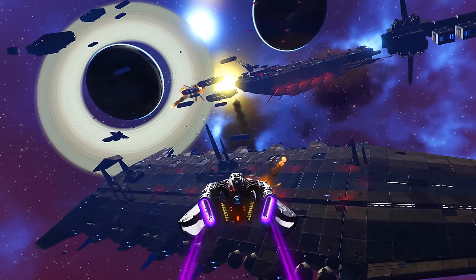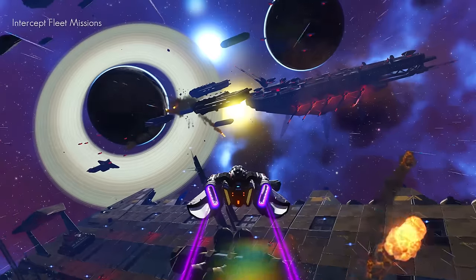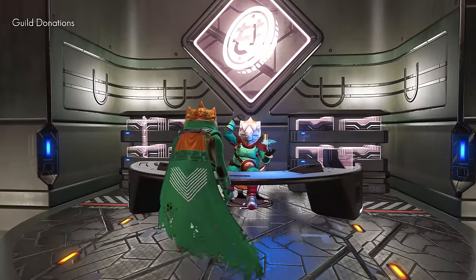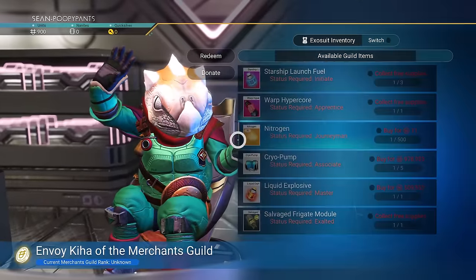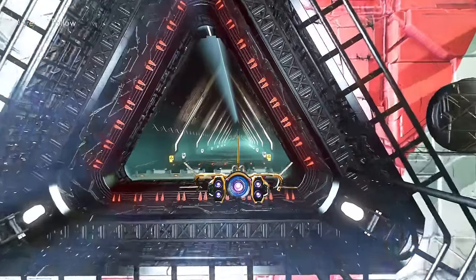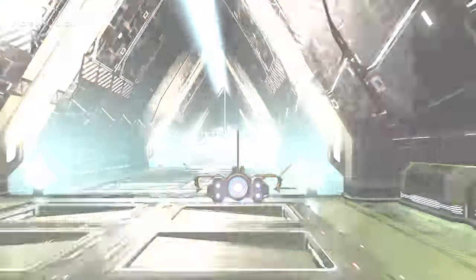Warp in to rescue your fleet if they get attacked on away missions. Join a guild, improve your reputation, and even get discounts at the guild shop. Space Station Exteriors look incredible and are hugely varied. More will follow.